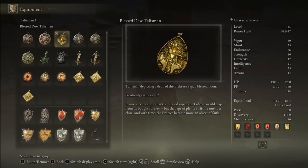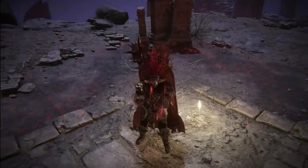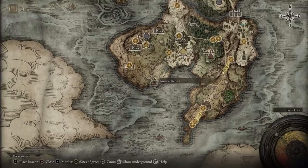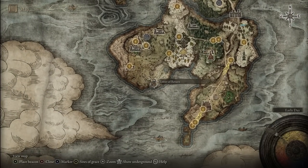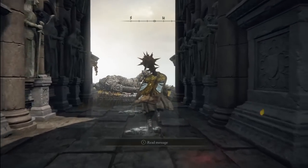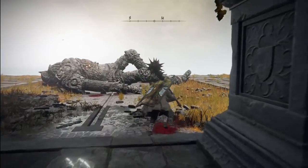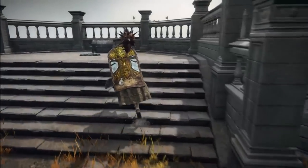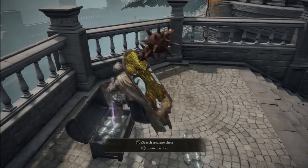Lastly, we also have the Blessed Dew Talisman for 2 hit points restored per second. All of the regeneration sources I mentioned will stack with each other - so Bestial Vitality or Blessing's Boon, plus the Icon Shield and Blessed Dew Talisman, gives you more than 10 hit points per second. A very easy way to find the Blessed Dew Talisman is to go to the Tower of Return at the Weeping Peninsula. At the top, open a chest that will teleport you to the Divine Bridge at the Royal Capital. Go up the stairs past the sleeping giant enemy and open the chest for your Blessed Dew Talisman.